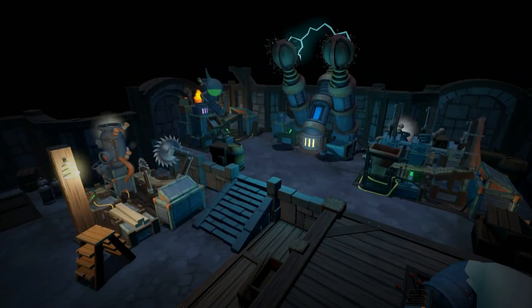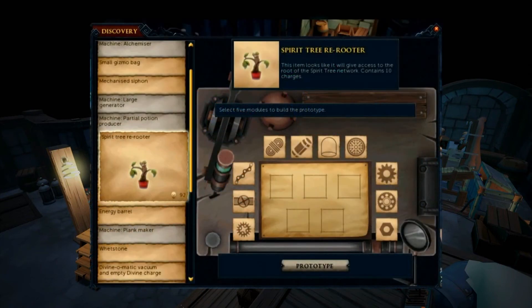Next up is the Spirit Tree Rerouter, which — as I guessed in my previous video — is a portable Spirit Tree. It lets you access the Spirit Tree teleport network using this item. It has 10 charges, just like the portable Fairy Ring. You create this item and it allows you to open up that interface anywhere you are and use the teleport from there.